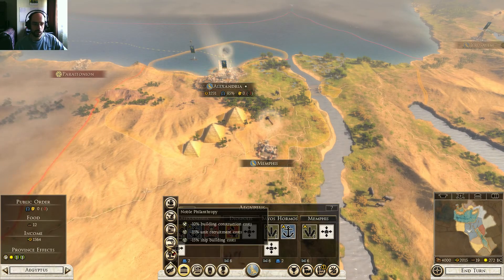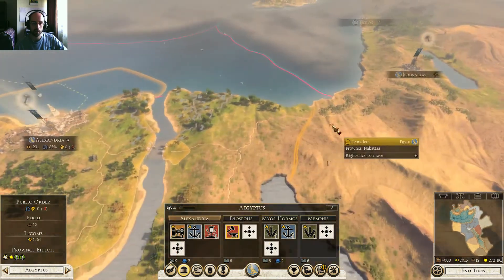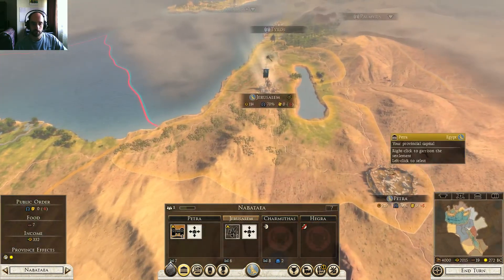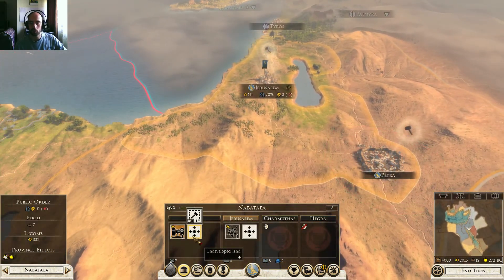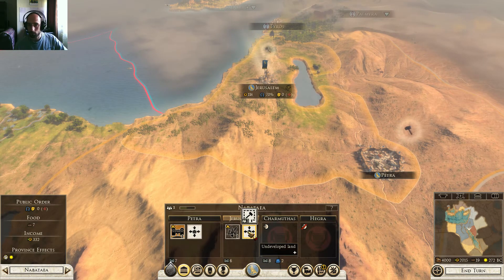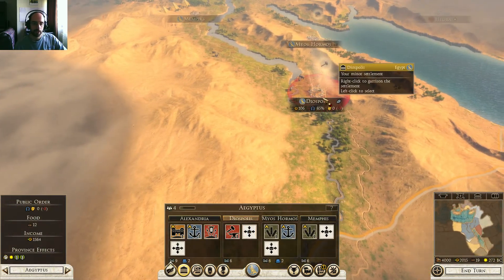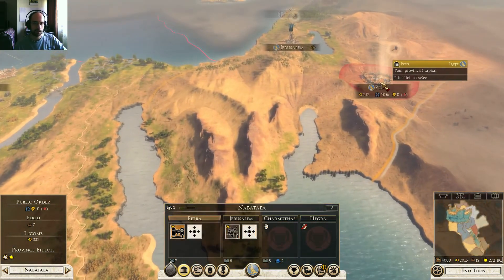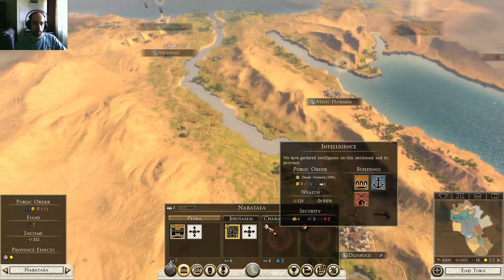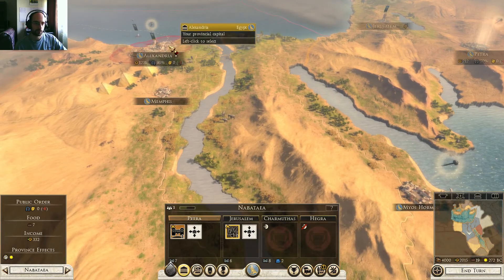Also on this province, if you need it, that's going to be Noble Philanthropy to get more cost reduction — less building construction costs. And over here on Jerusalem and Petra, they will go into the Lycaean, of course, into the library, and into Montfort. That's basically what we're gonna go with. Probably even try to get an agent out there to help with public order if it's required.